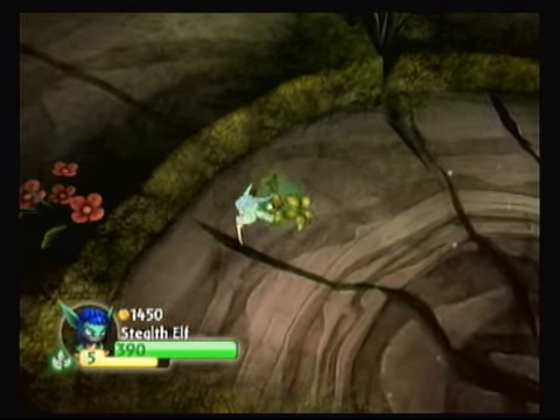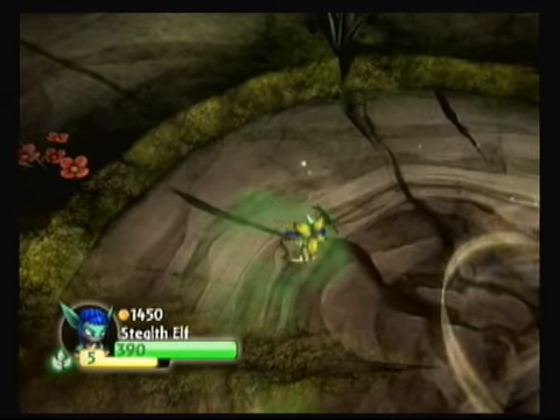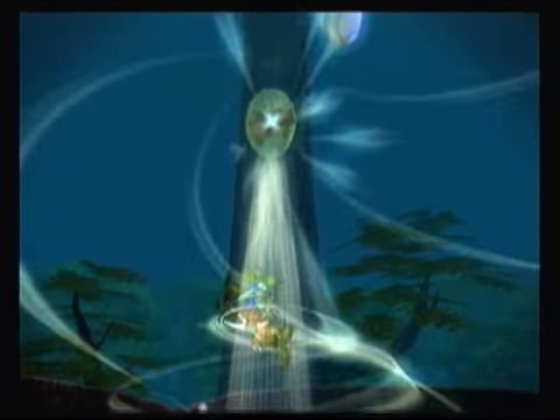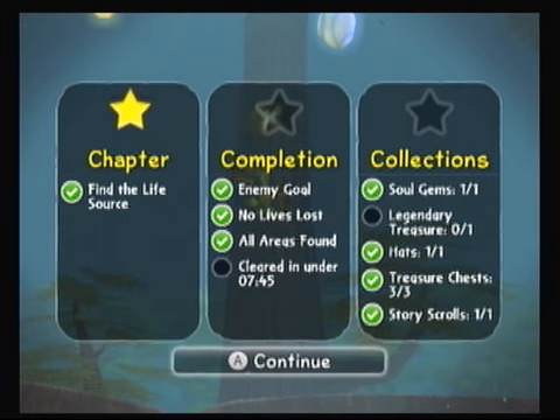Stealth Elf is here, kind of in a funky plant form. Let's see if we can get rid of that crud — I guess you can't. But anyway, I'll go ahead and take this, probably trigger a cutscene. So I don't know what I'm doing to miss the legendary treasure every time, but basically we did everything but that. And of course the time goal, which I'm not going to do on this first time through. Find the life source — which was the acorn — we got the enemy goal, didn't lose a life, found all the areas, got story scrolls, treasure chest, hats, soul gem, which was of course Stealth Elf.